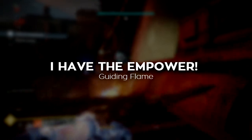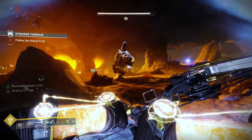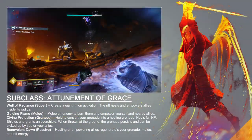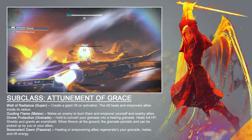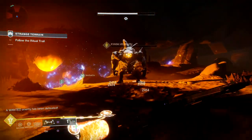Although this attunement is designed around a static, defensive approach to battle, it has the means to facilitate mobility and aggression as well. Your melee ability is called Guiding Flame. After striking an enemy, you deal very minor burn damage over time, but you grant yourself and nearby allies the Empowered buff, which increases their weapon damage dealt for 5 seconds. Triggering this buff on allies will grant you the Benevolent Dawn buff.